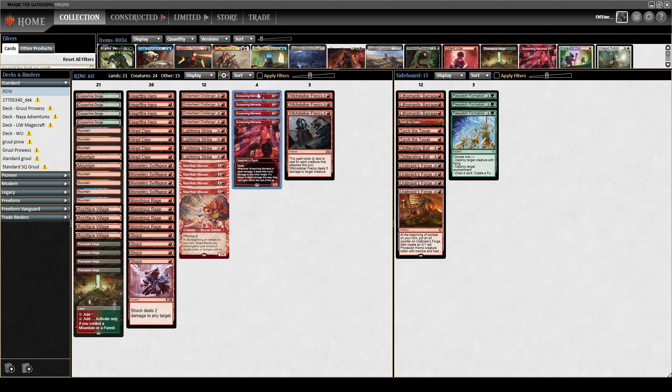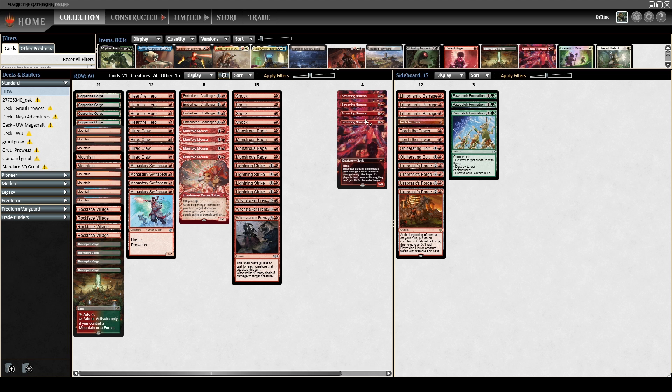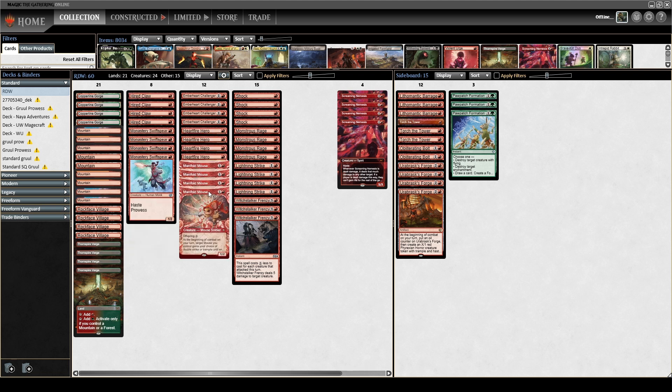The main things I consider interesting are playing Screaming Nemesis basically over Slickshot Showoff. Screaming Nemesis has turned out to be just an absolute house in the mirror where it really shines, and it's just an all-around good card for shutting off life gain. The mouse package with Heartfire Hero, Ember Heart Challenger, and Manifold Mouse goes nuts and it's pretty good.